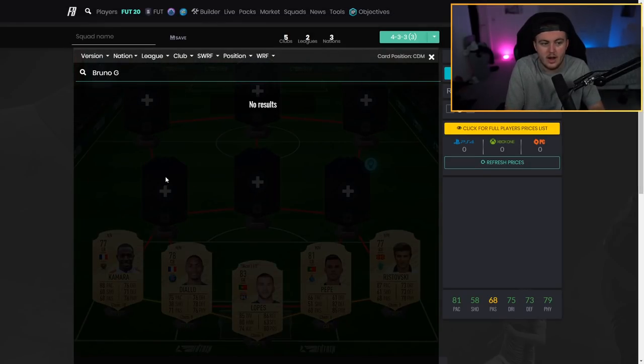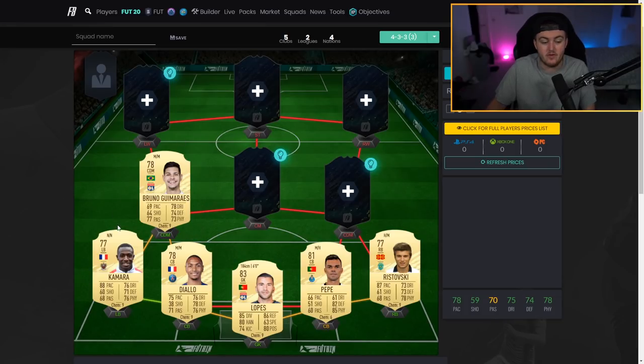At left CDM we've got Bruno Guimares — I've never seen this guy before but he looks really good. A well-rounded CDM card that lacks a bit of pace, but with an engine card he'll be really solid. He's got decent defensive, physical, passing, and dribbling stats, and mid-to-high 60s in pace and shooting. He fits really well into the hybrid setup of this squad.